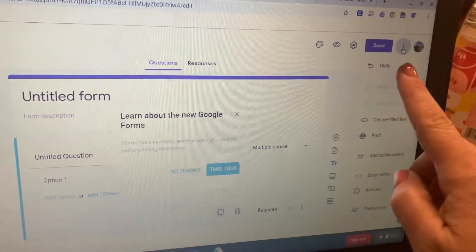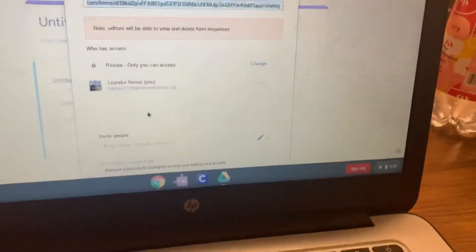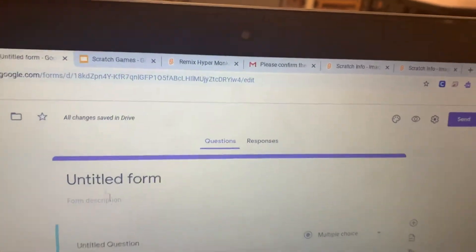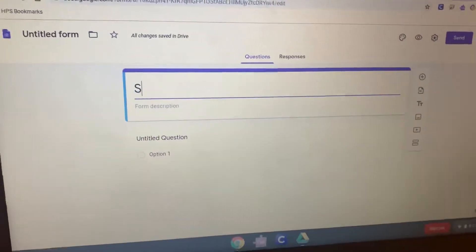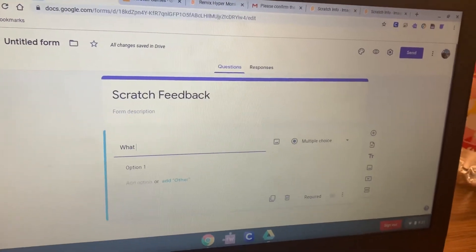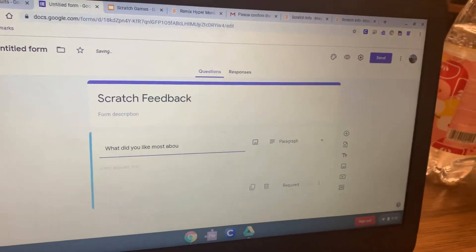Add your partner as a collaborator: click the three dots, click 'add collaborators,' then type in your partner's email address under 'invite people' and click send. Then add a title where it says 'untitled form' — type something like 'scratch feedback.' Where it says 'untitled question,' type something like 'what did you like most about our game.'